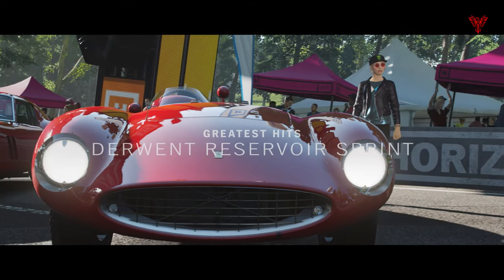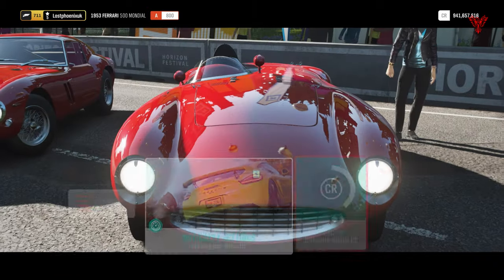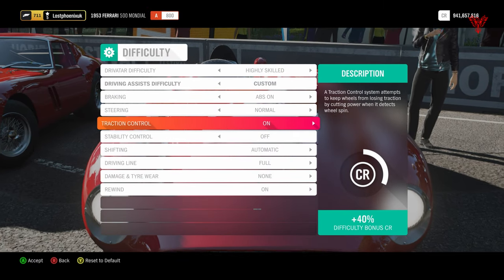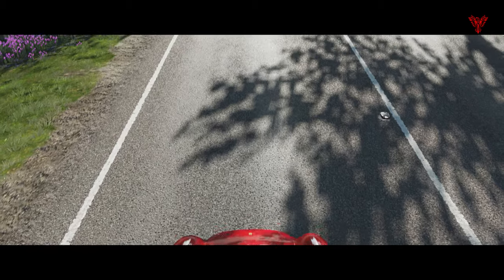This is the Alfa Romeo 33 Stradale with the spring chicken tune - this is a good car and this is probably the best car to do this in if you've got it. I will show you the 500 Mondial first off, because it is a good car, it is fast, and it is pretty cheap to get. But the Stradale is definitely what I would say to use if you've got it. So I've got the Mondial here, we're at the Derwent Reservoir Sprint. Settings wise: traction on, highly skilled, and I'm going to try it with stability off.